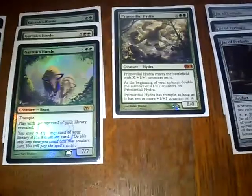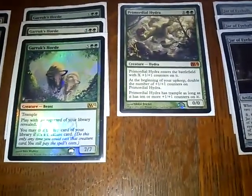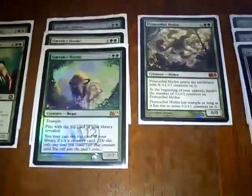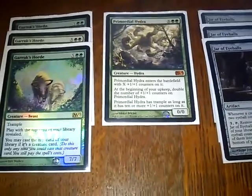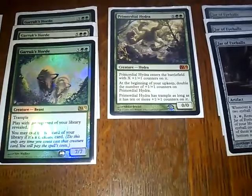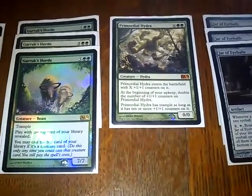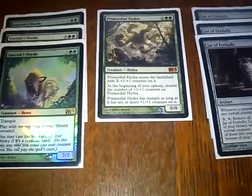Then we've got a Primordial Hydra. That's really there as a win condition — you make it insane with trample and you win. Or, you just use it to draw out Doomblades and Oblivion Rings and stuff like that. And you're like, 'I'll deal with that.' 'Will you really? Okay, you deal with that right now.' And then let me get my Elves up.